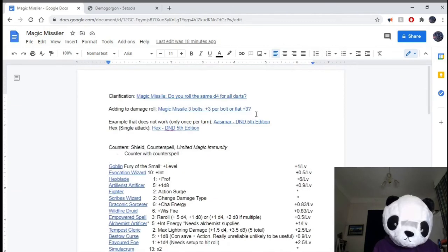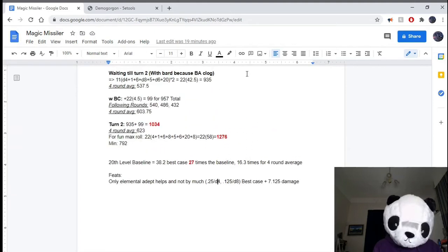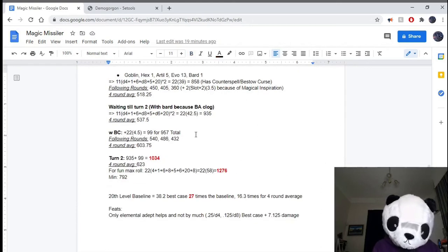You also have to make sure the DM is ruling Magic Missile the way it works as-written — D4 plus 1 calculated once and applied to all darts. For feats, the only feat I could find that actually increased damage in the way we're looking for is Elemental Adept, which lets you re-roll ones — and you need Scribes Wizard for it. It really adds a minuscule amount of damage on average: for each D8 it's 0.125, and on the D4 it's 0.25 damage. At best that's 7.25 damage total if you're casting with a 9th level spell slot. I just don't care enough to take it — everywhere we're talking about, your ASIs need to go on your stats because you have abilities that rely on your stats.